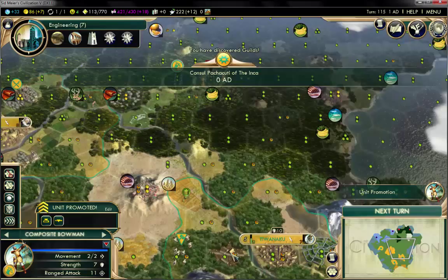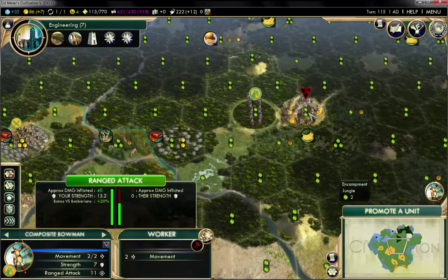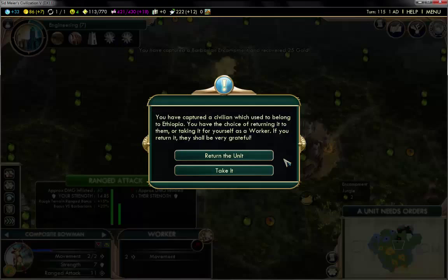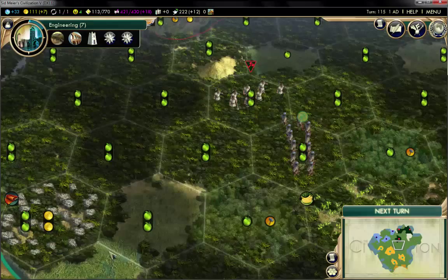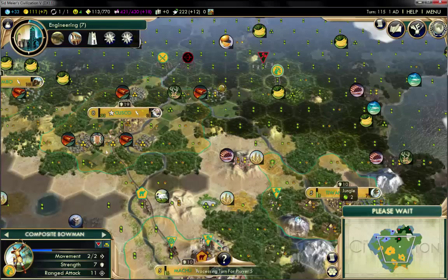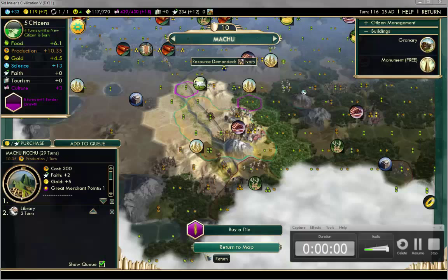We have reached the medieval era — hooray! We did that right at turn 180 which is perfect. We already researched Construction, so the Incans already know how to build. We can build lumber mills on these forest tiles — four of them — which is definitely going to help our capital a lot. Now we could also help in connecting these two cities. Oh look at that — we can build Machu Picchu now! Awesome.